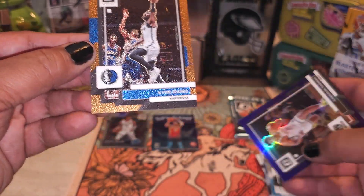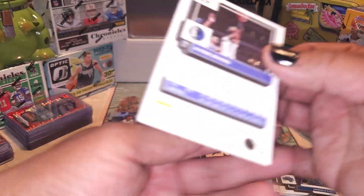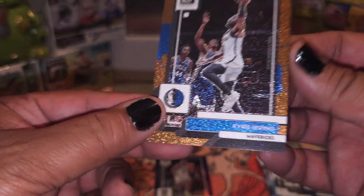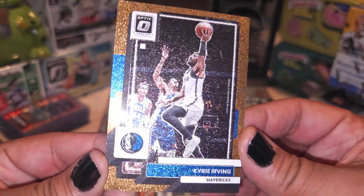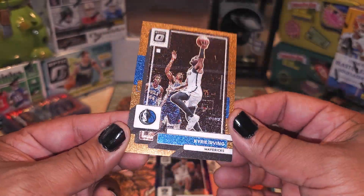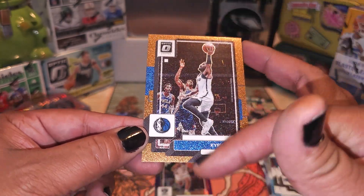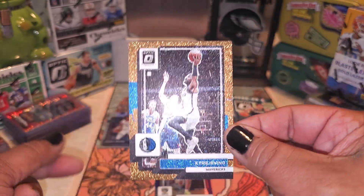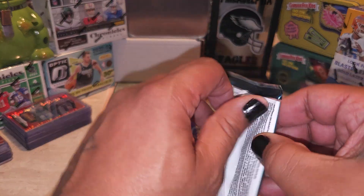For the Mavericks — oh man, can it be a Luca? Kyrie Irving — we'll take that too, we'll take Kyrie. Numbered to 99, baby — let's go, we finally pulled one! Nice, look at that thing right there, man. That is a beautiful, beautiful card. The centering looks a little top heavy on one side, but both sides look good — that might grade a nine right there. All right, we done — two more packs left. Can we get a kaboom now? That'll be amazing.